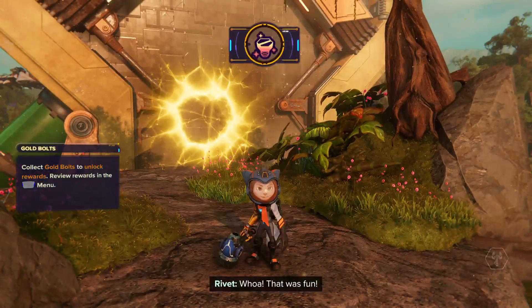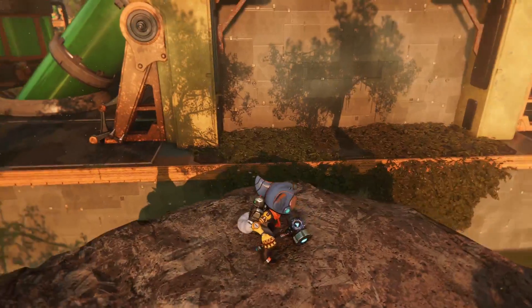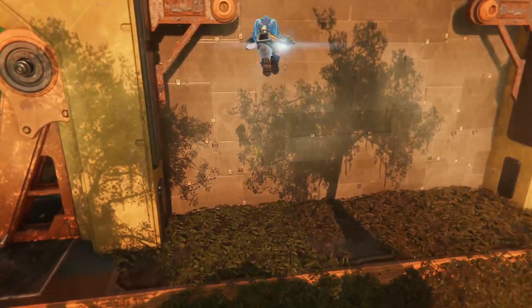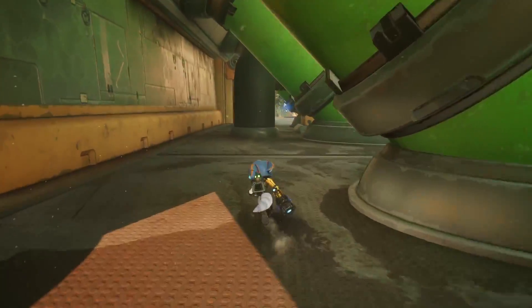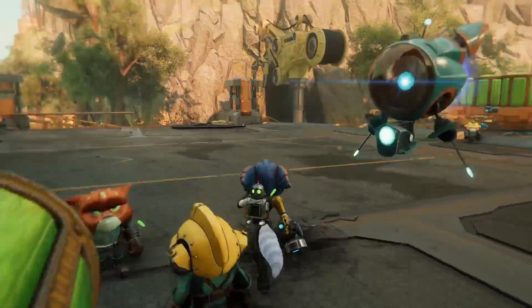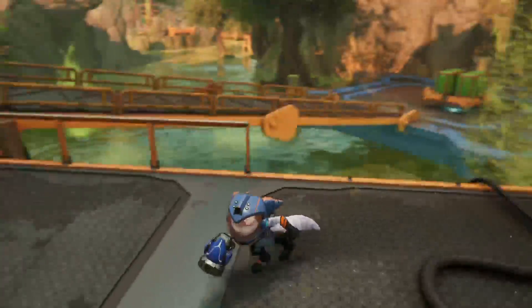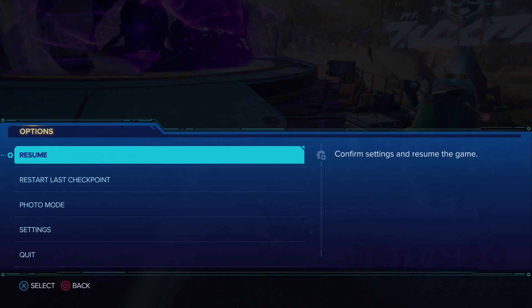Try aiming at the rift. Gold bolts to unlock rewards. Okay. How do I get back? Just jump. How's it floating, Maynard? He doesn't even talk.